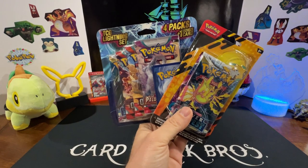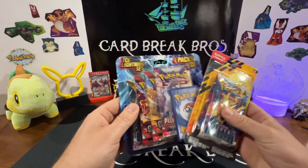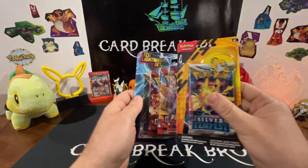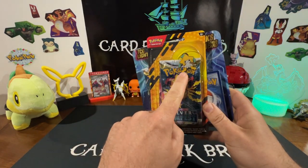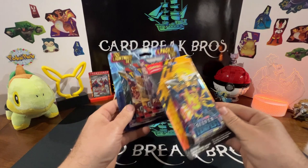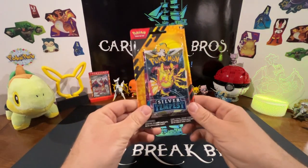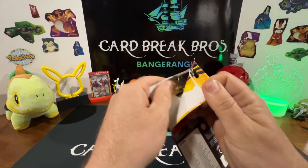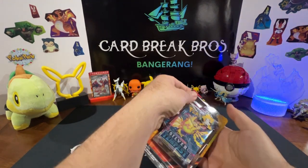We got you guys some sweet packs today. We're gonna rip into these bad boys and see what we get. We got a TCG lightning set that comes with four packs and a mystery card, and then we got this pretty cool two-pack blister that comes with a cool Jirachi pin. First blister we're gonna rip into is a ribbon of Silver Tempest with Fusion Strike and a Jirachi pin. Let's see if we can get some sweet alternate arts.